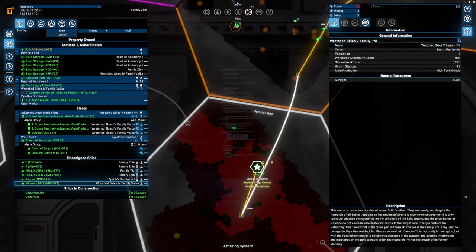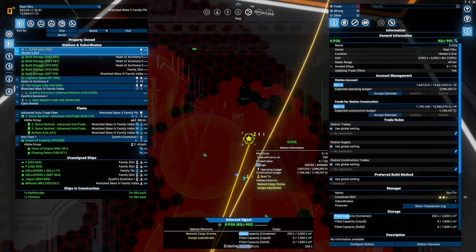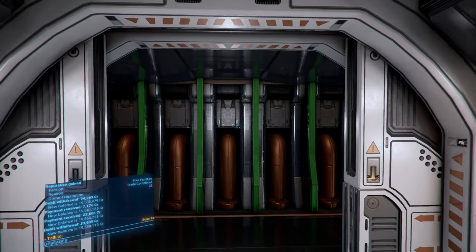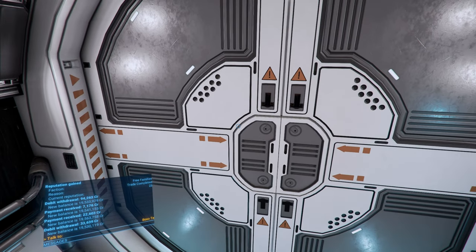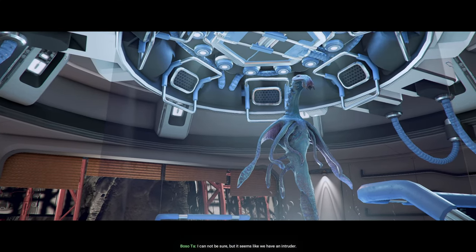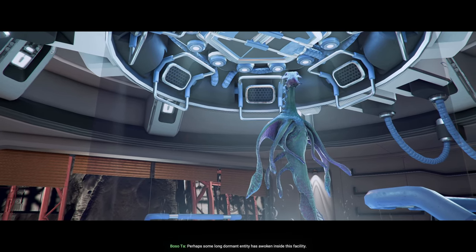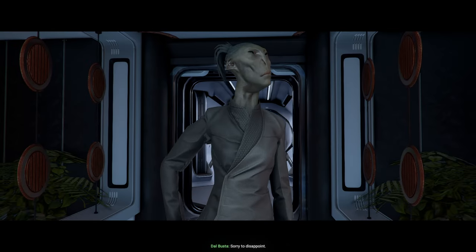Entering system Family Zin, entering system Wretched Skies. As long as I don't have the Crimera I'll be using the Milkman. Let's go to the science laboratory. Come in quickly - I cannot be sure, but it seems like we have an intruder. Perhaps some long dormant entity has awoken inside this facility, or maybe beings from the parallel realm have found a way through.